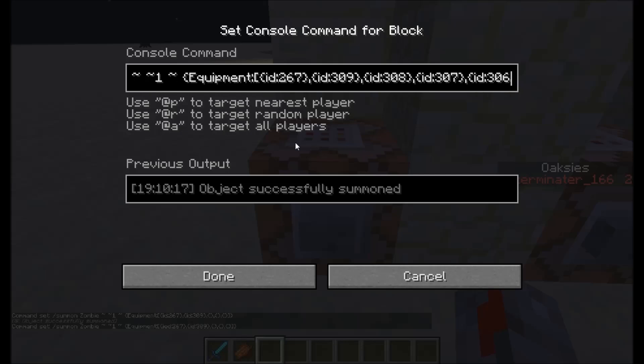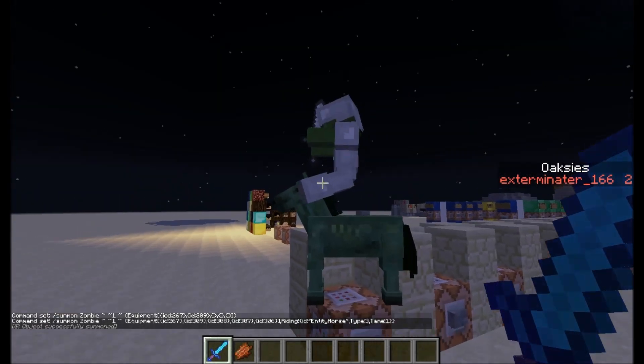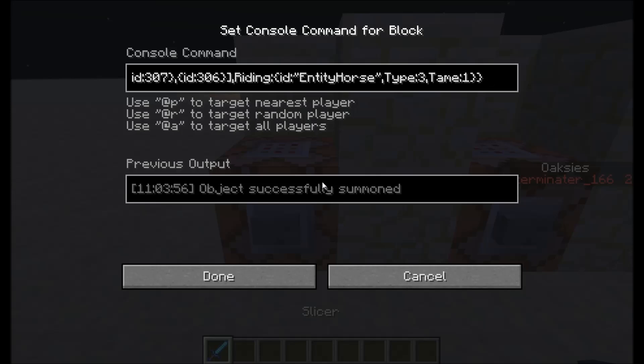So now we have an equipped zombie on a zombie horse — basically just combining the two by putting the riding command inside. All the commands will be in the description, and there will be a world download. With tame 1 and type 3, this equipped zombie on a zombie horse looks pretty cool. You can combine all the other things I'm going to show you and make a really long command, but it will take a while to get working since you'll often have bracket problems.